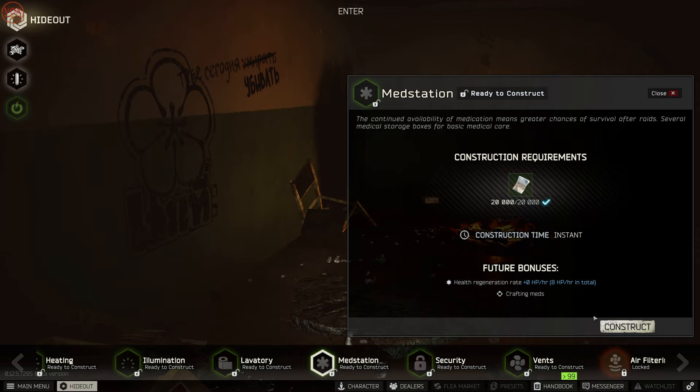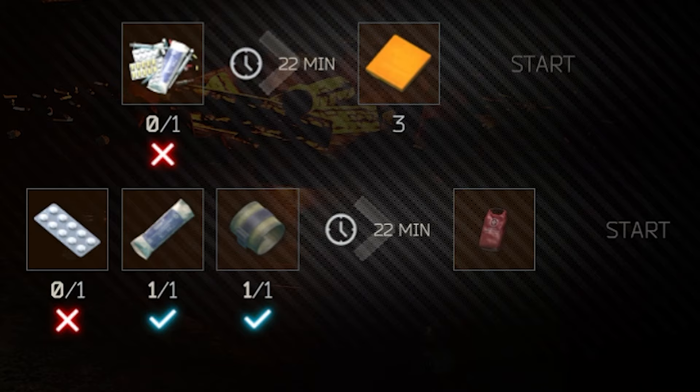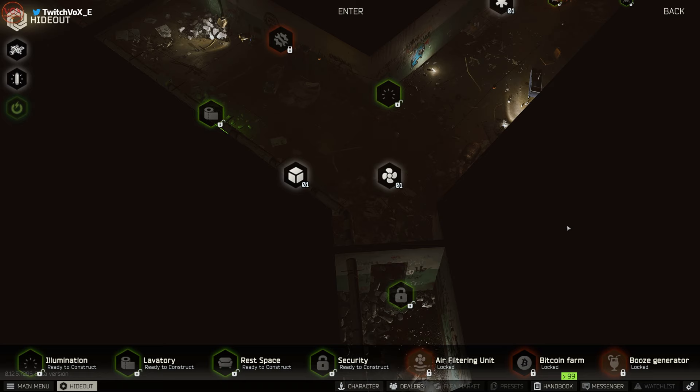If you build the Med Station here in the corner for 20,000 rubles, not only do you regenerate health slightly faster, but you also get the ability to craft meds. It's instant construction and you can use one painkiller, one bandage, and one splint to craft a Salewa every 22 minutes.